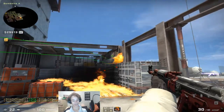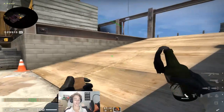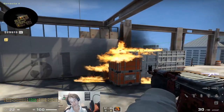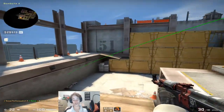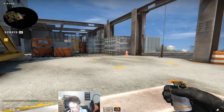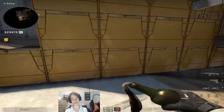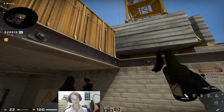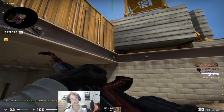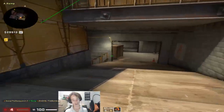Just practice with it, because I'm horrible at mollies as it is, so I would not trust me. Those are, I think, all the A smokes that I know that can be useful. Also, if you come in here and aim just above this nut, and just jump throw, that will molly off the short position. You can obviously do that with a smoke too.